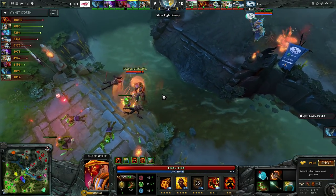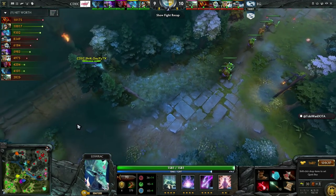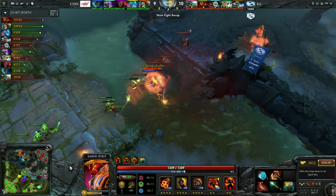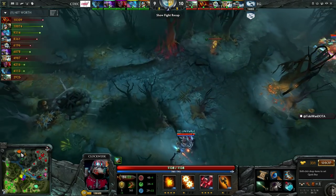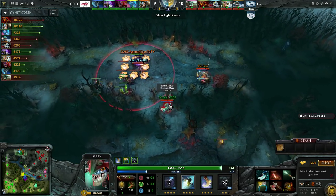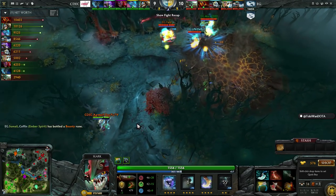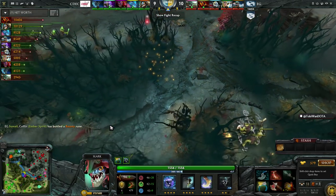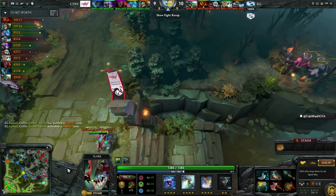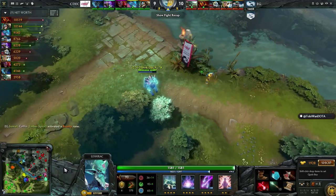It makes a big difference in these teamfights with so much spread damage coming out from both teams. Mech is one of the absolutely most valuable items for its cost — it was critical for both teams during that last engagement. CDEC are looking for another one as well. Universe hookshots going up to top — it's Aggressive, locked in here. Shadow Dance is not going to help him too much; it's enough to pounce him away. EG cannot keep up — that Slark is just way too fast.